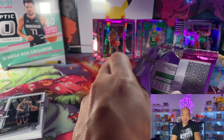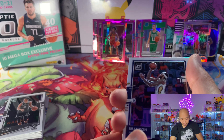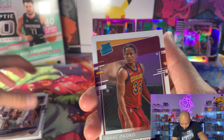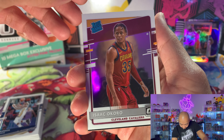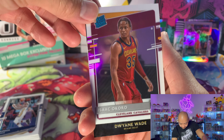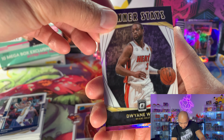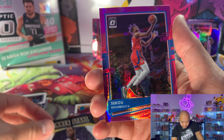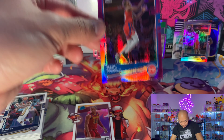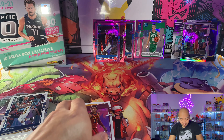Alright, we're down to two packs guys. Let's see what else we can find here. Brandon Ingram. Isaac Okoro rated rookie, alright! Dwyane Wade 'winner stays'. On the back we got — I can't say this guy's name but he's on the Detroit Pistons. Nice rated rookie there.